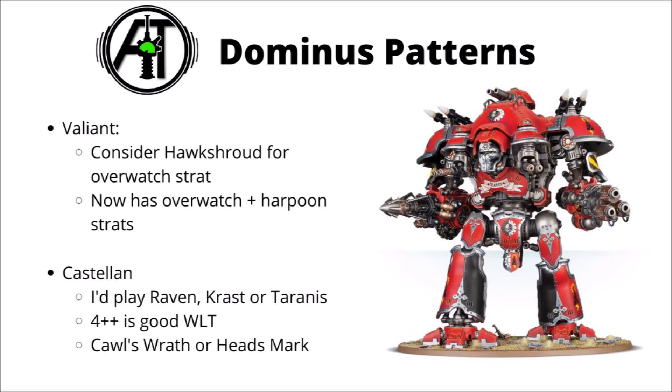In terms of the Castellan, I'd play either House Raven, Crast, or Tyranus with it, and be prepared to invest a lot of command points for such a big and expensive knight. It's still just as lethal to enemy vehicles as it was, but obviously at a much higher points cost. Raven's excellent for that famous reroll ones stratagem — it does cost more command points now, but it's absolutely worth it on a Castellan, giving about an extra 50% damage or more each turn. Crast is great for the Headsman's Mark and reroll ones warlord trait, and Tyranus I'd only think about if I was wanting to get him back up after he died. I'd almost always take the 4+ invulnerable save warlord trait on this guy, as you really don't want to be rotating ion shields when it costs three command points rather than one. In terms of relics, Cawl's Wrath is pretty much an auto-include on most of these builds — that relic plasma cannon is so much more dangerous than the standard version — but if you are playing Crast you could think about the Headsman's Mark for extra damage on all his weapons against vehicles.